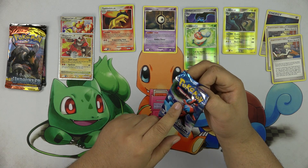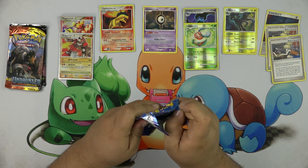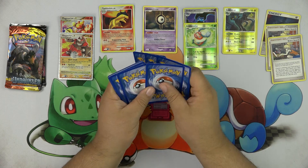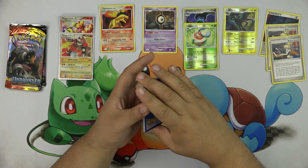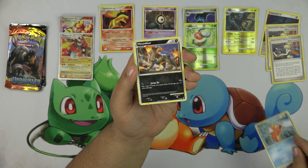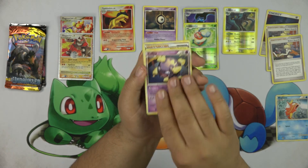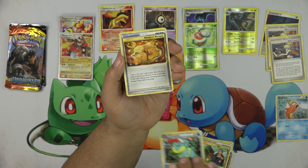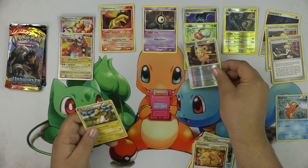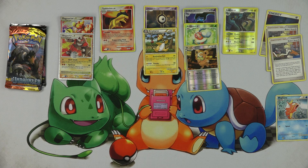There are no Level X's in Call of Legends, but it has special holos — the shiny version energies — and those holo energies are probably the best I've ever seen. There's also Pachirisu which was a really good card. We got a Houndour, Slowpoke, Magmar, Koffing, Sage's Training, Totodile, Research Records, Teddy Ursa — we weren't so lucky but that's okay, I'm already pumped.